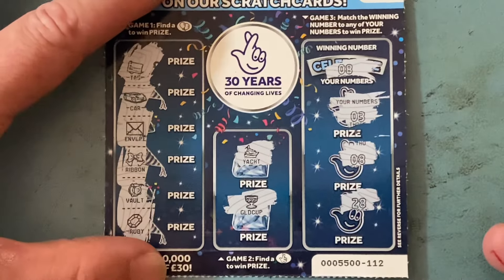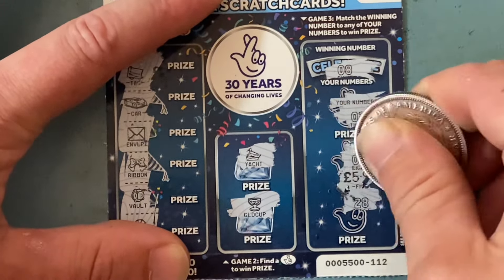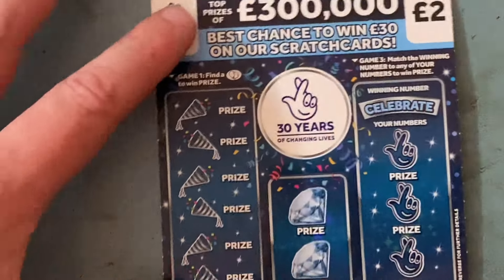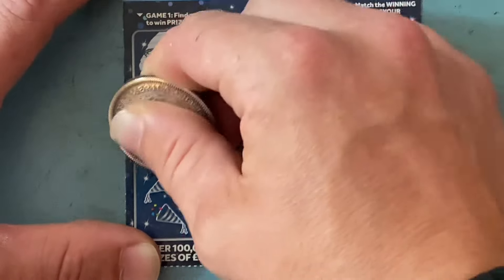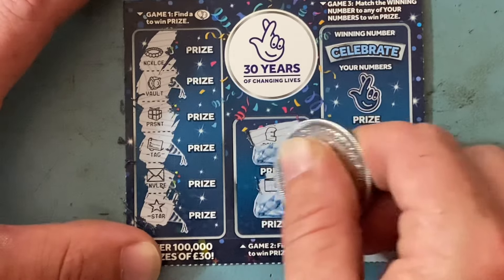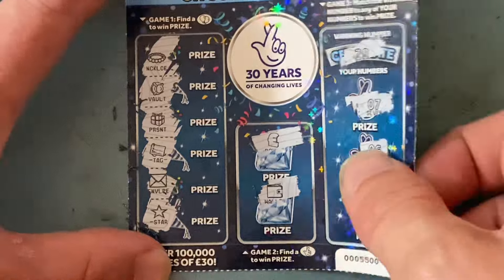A £4 winner, which is always nice. That means if you get two winners it's going to be at least a tenner. I've really got one winner here - £4, good start. Card 113: necklace, vault, present, tag, envelope. Looking for 29 - got 7, 6, 28. No on that one.